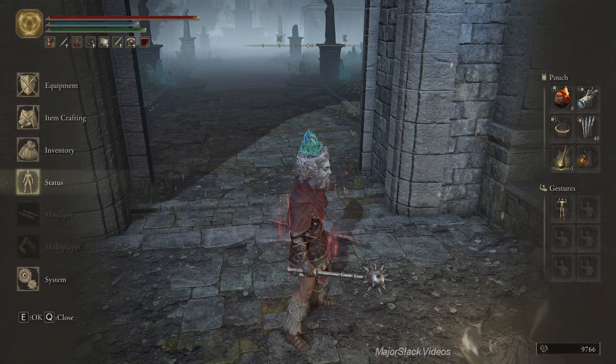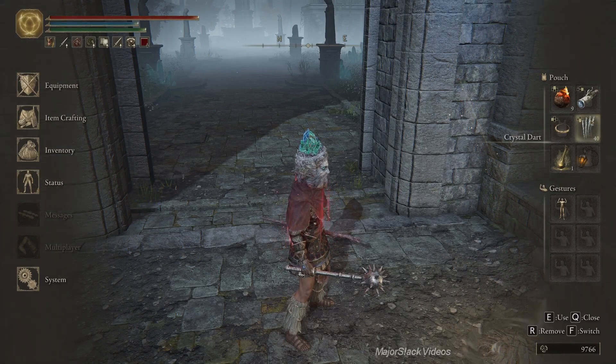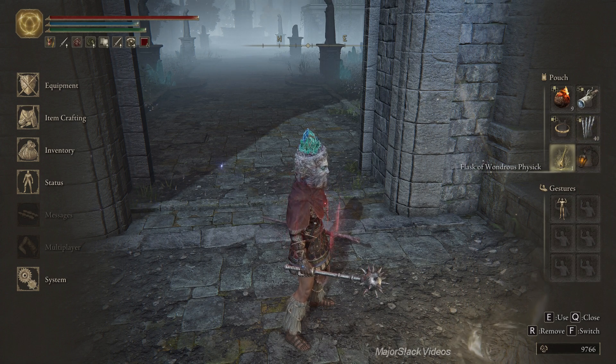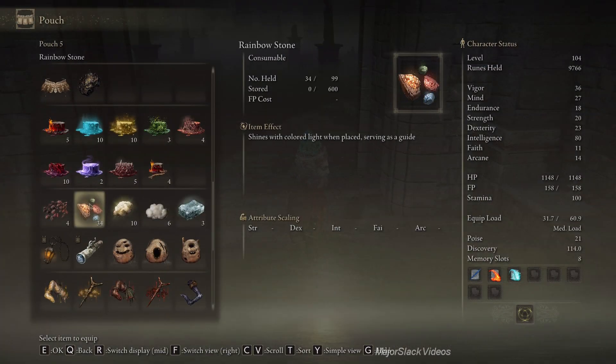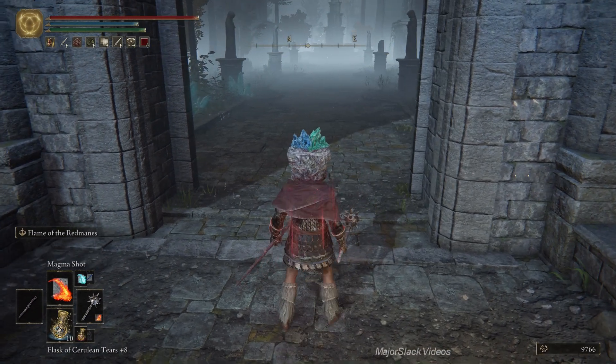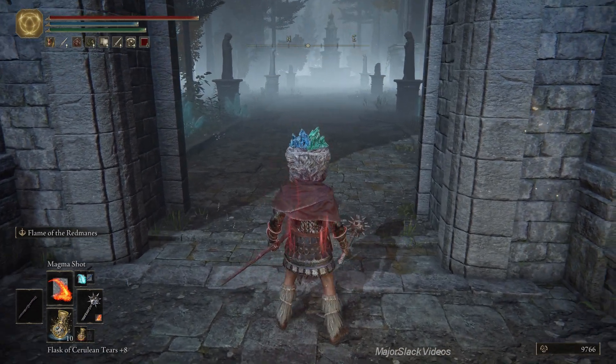Let's start with these. Crystal darts — these are sometimes useful. Let me just throw some rainbow stones in there, and that's it. Okay, we're ready to go.